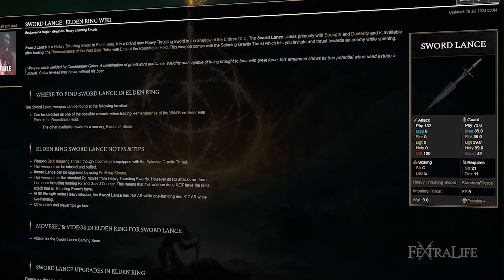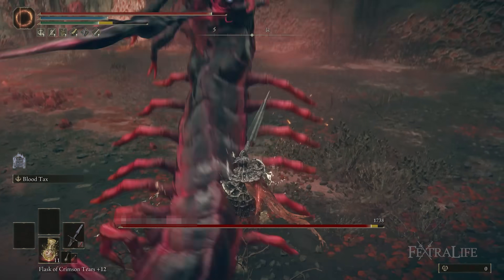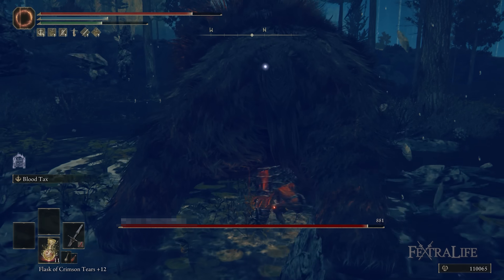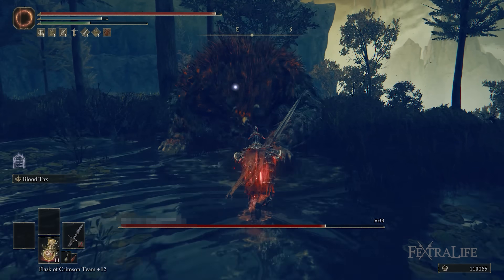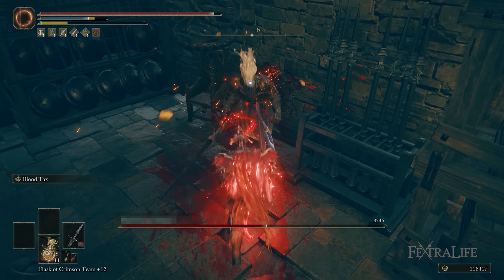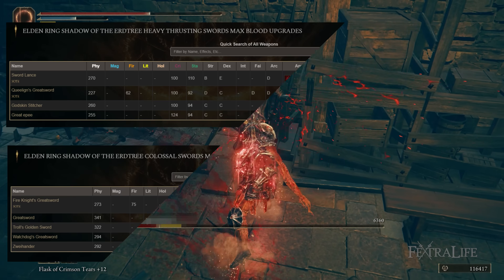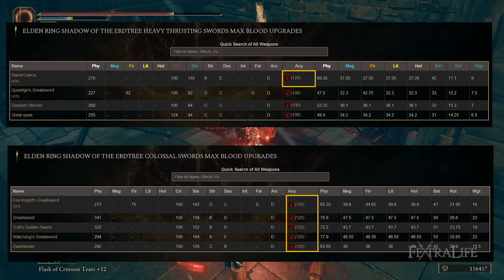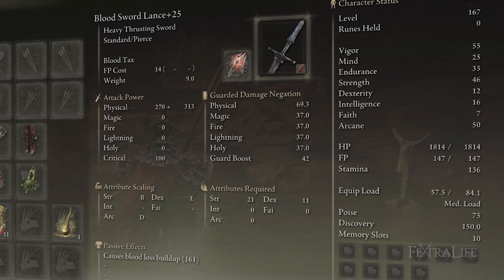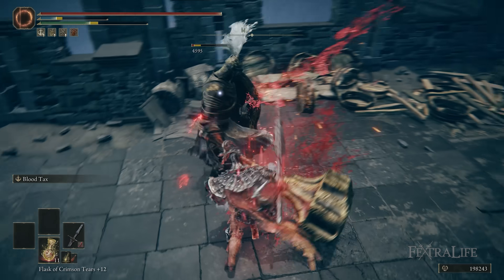This weapon has phenomenal heavy scaling, and you can probably play it two ways. You can go heavy infusion and stick something like Prag Blade on it, leaning into the heavy damage, getting lots of damage per attack — maybe pairing it with a great shield if you want to turtle a bit. Or you can go the blood route, which is what I've done here. The reason blood is such a great infusion for this weapon is because it's the only heavy thrusting sword that has the same bleed buildup as a colossal sword. All the other heavy thrusting swords have lower bleed buildup on the blood infusion. It also still has decent strength scaling, so you can split stats between arcane and strength to get both blood loss buildup and damage.